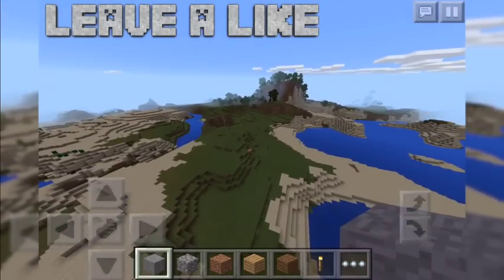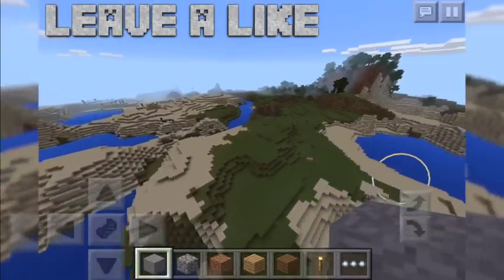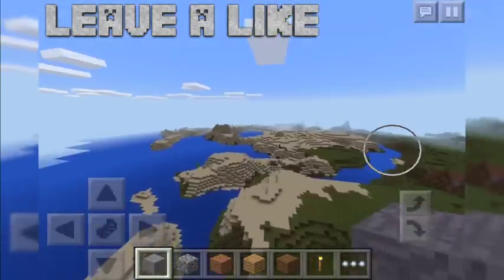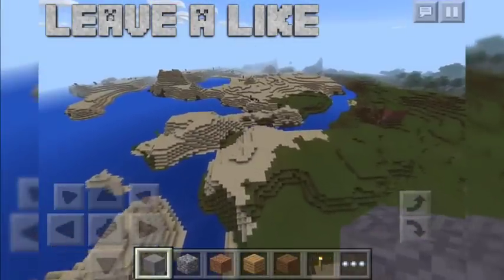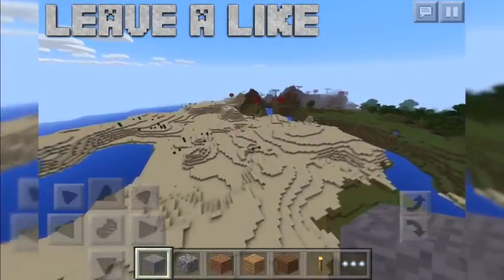We spawn here in a pretty normal looking area. We have a nice oak biome over there, as well as this desert biome and plains biome, and a few animals down below. What you want to do from where you spawn is go in the direction of the desert biome, and you're going to hit a mooshroom biome.